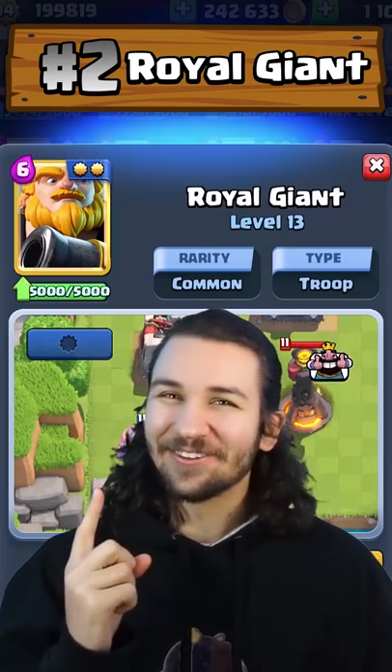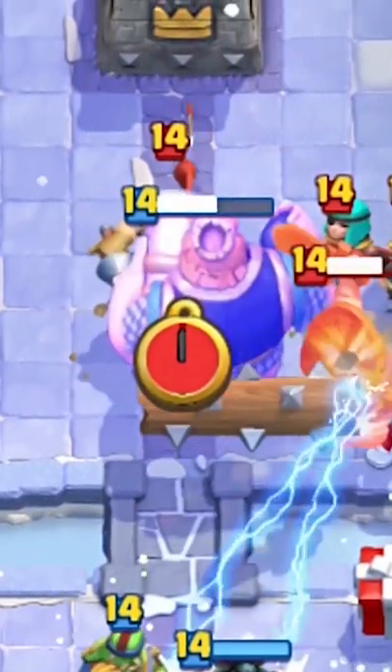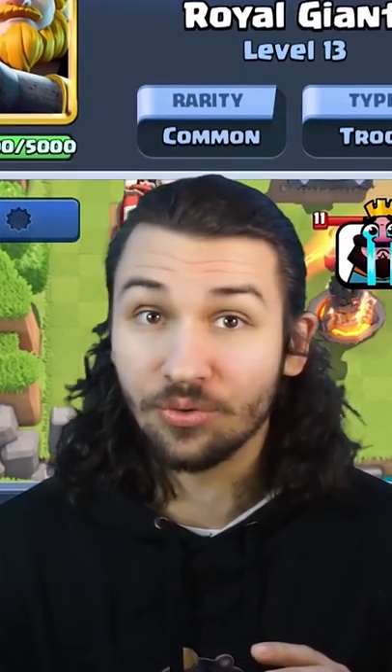Coming in at number 2, we got the Royal Giant. The Royal Giant has been one of the most consistent win conditions in 2021, and I don't see this changing anytime soon.